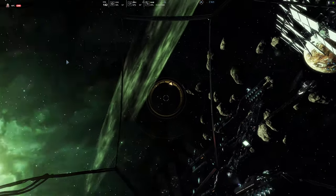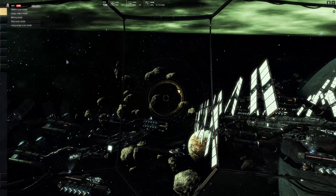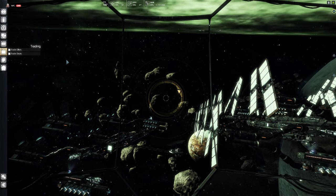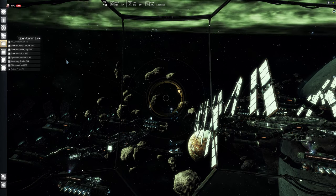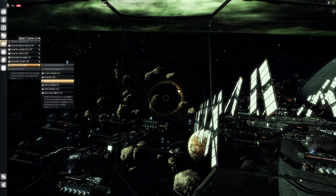So the very first thing we want to do is find a station, specifically one that will sell us some mods for the ship. And to do that, we're going to need to find a mechanic.